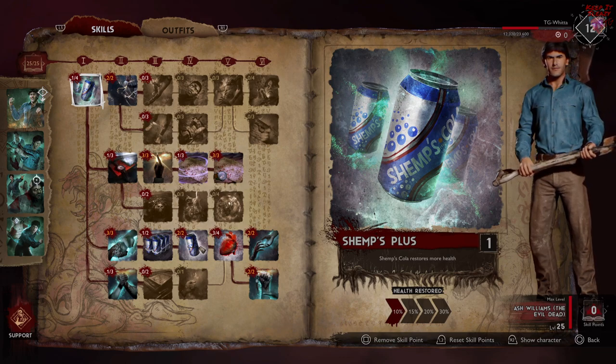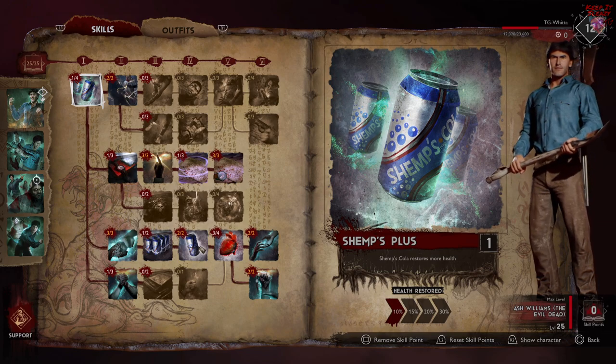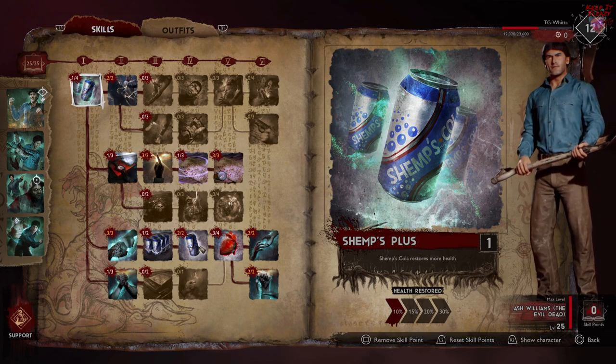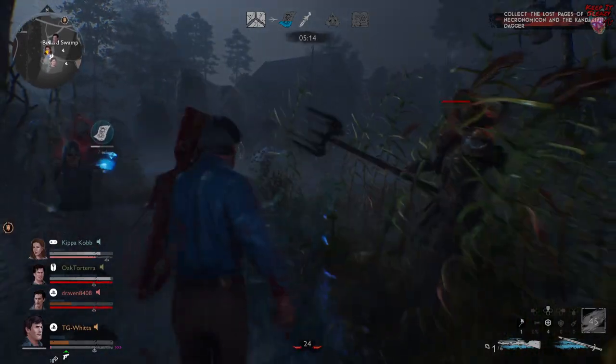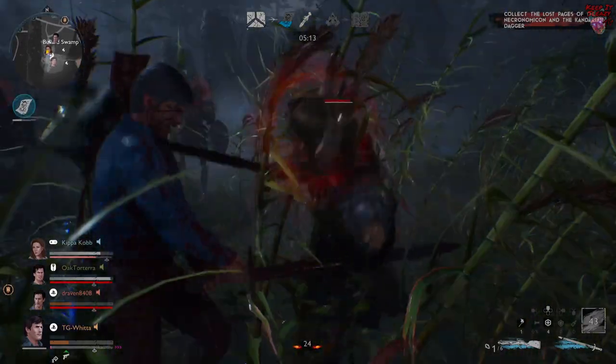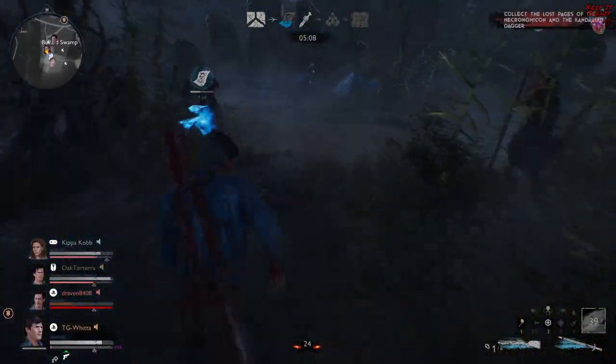So what I'm going to do is show you where to spend your points, tell you why to spend them there, and then give you a few examples in-game of how they work. So let's dive right in. Our first point is going into Shem's Plus, which is going to give us a 10% increase to the amount of health healed by Shem's Cola, and the reason we're doing that is just because we have to in order to get the tech tree going.